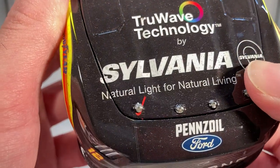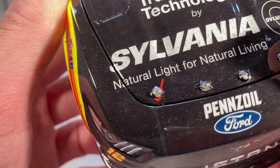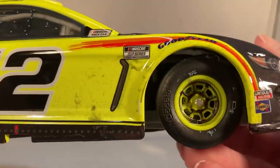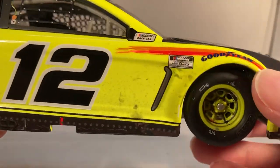I've already seen at least a couple people in one of the Facebook groups get this car and be like, 'it's got a stupid chip on it, what the hell Lionel' — no, that detail is supposed to be there, people. Anyways, down the right side you can see the lettering is completely rubbed off of the tires from when he was body slamming — I believe it was Eric Jones.